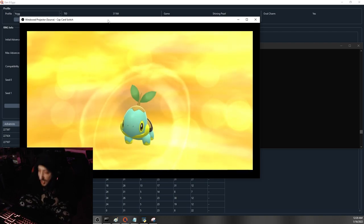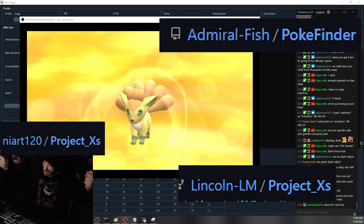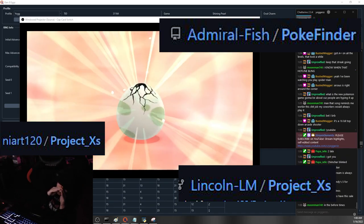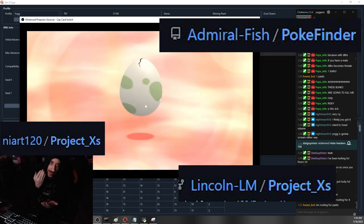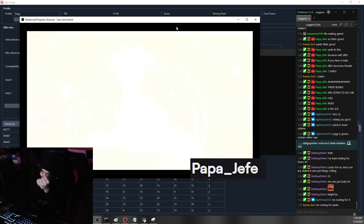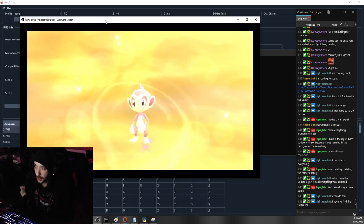Big shoutout to Nyart120, who created the tool in Japanese that allows us to track blinks, find our seed, and do anything with the RNG. Lincoln translated the tool for us, and both are responsive and helpful in their Discord. Big shoutout also to Admiral Fish who created PokeFinder, used for RNG manipulation across all gens. Personal thanks to Papa Jefe on YouTube and Twitch — he helped me understand these tools and get all of this done.